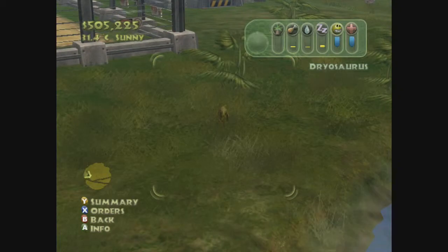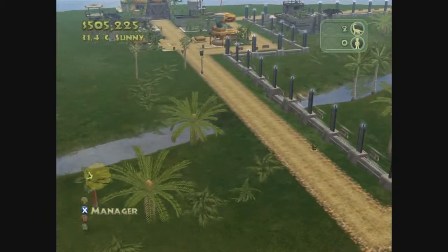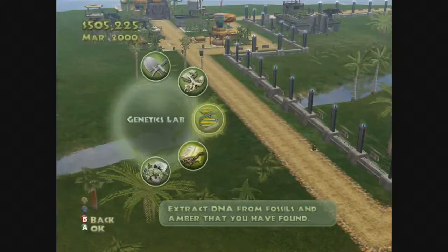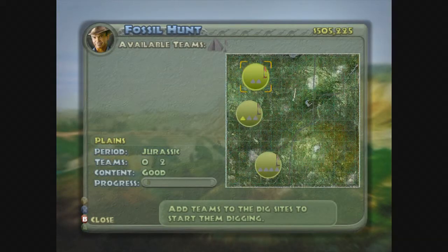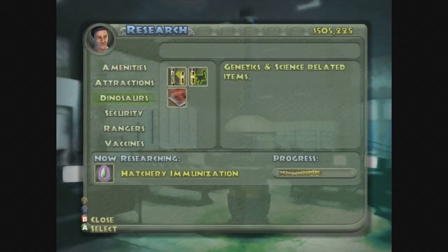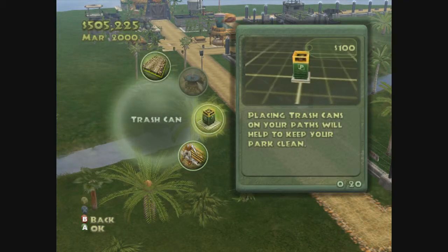They only live a year — Jesus. Let's see what we can do here dinosaur-wise. Genetics lab — nothing in there. Fossil market — nothing available. Fossil hunt. How do we add more teams? Research, hatchery, immunization. What we want to do is build the next place.